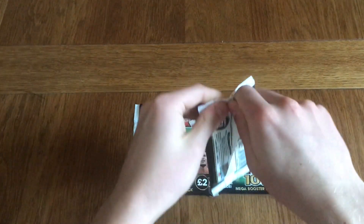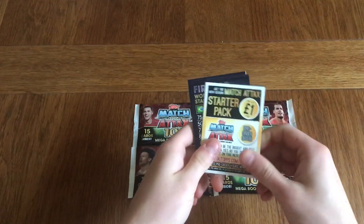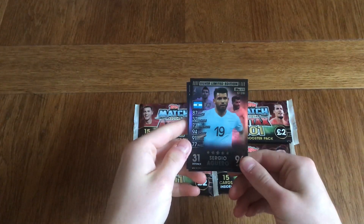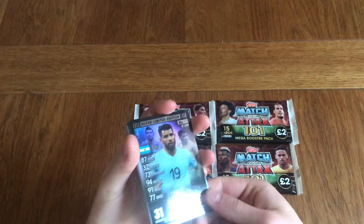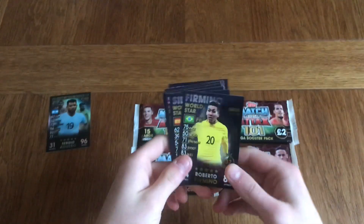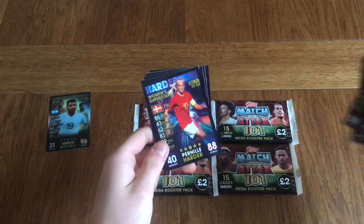Let's open up the Hazard and Rashford pack first and have a look. We've got that insert — wow! We've got a silver limited edition Sergio Aguero in our first packet. I love these limited editions, they look absolutely insane. Definitely one of my favourite cards — card collections ever, to be honest. I think Topps have done an amazing job.